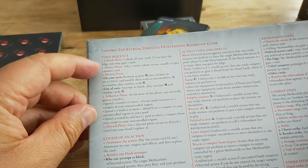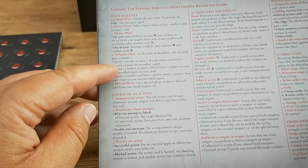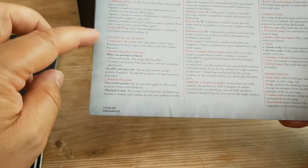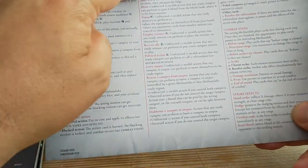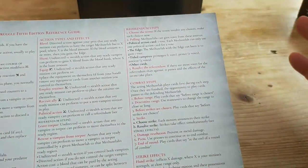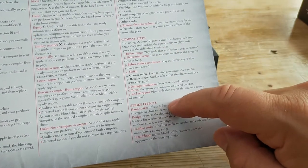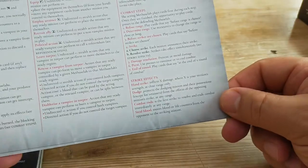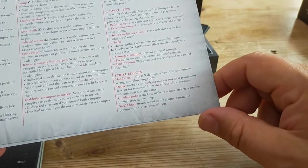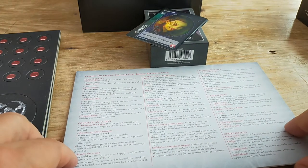One of the actions you can do is call a referendum, a vote, a poll. And then if you get involved in combat because one of your actions is you attack and someone tries to block, what happens there? And then assuming you get to what's known as the strike phase, what happens there? So that's quite a useful little reference sheet and going to become very useful for teaching people how to play this.